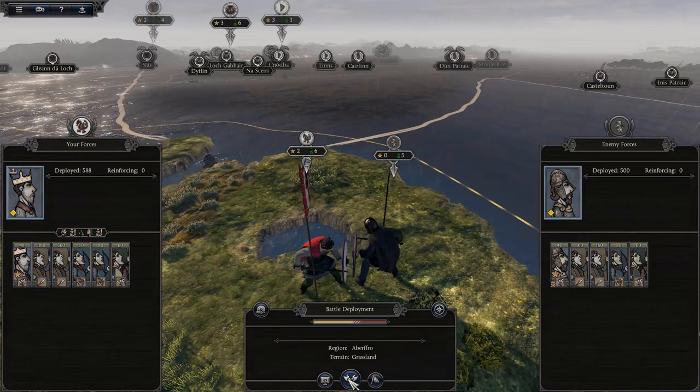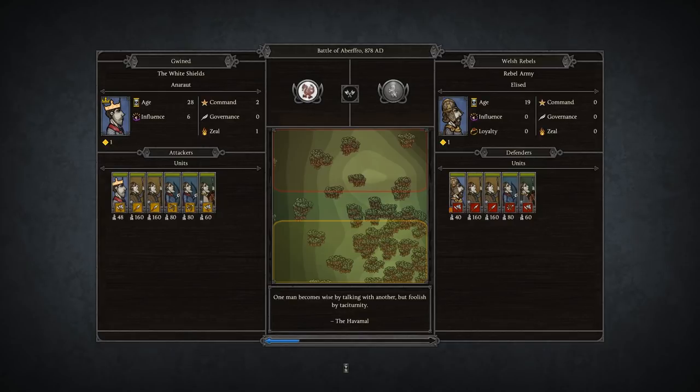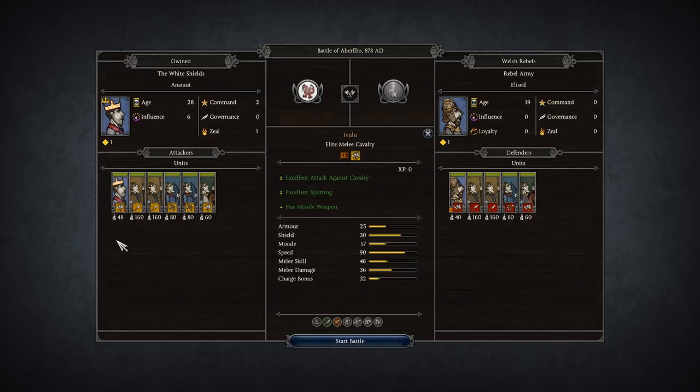On the battle screen you can also see unit sizes — with Large unit size, units have 48, 160, 80, 60 men and so on. Hovering over them gives you attributes and skills. Clicking Start Battle brings up a weather condition prompt — starting in rain stops flaming arrows and makes buildings harder to set on fire. I'll wait a couple of turns for the weather. We get fog instead — visibility is reduced, but it works both ways.